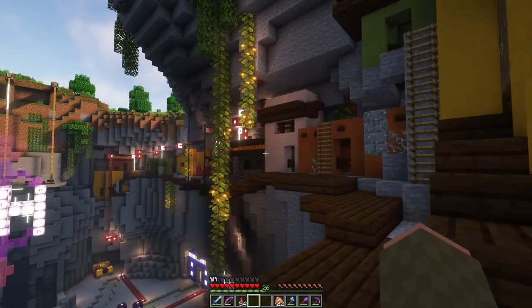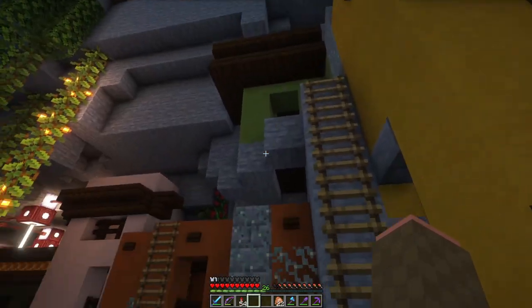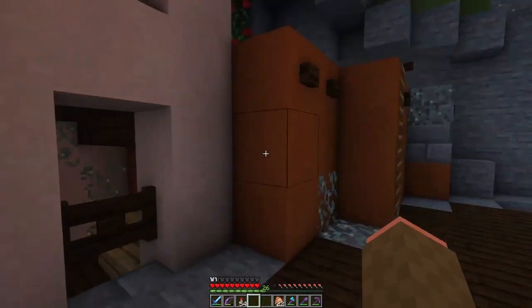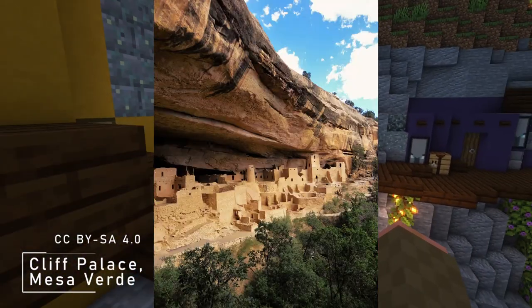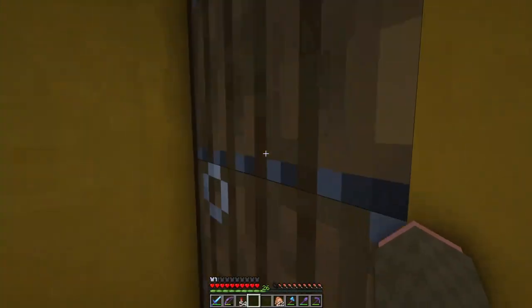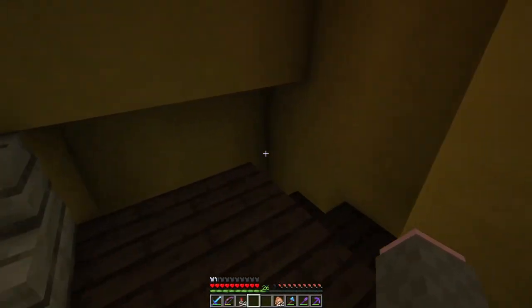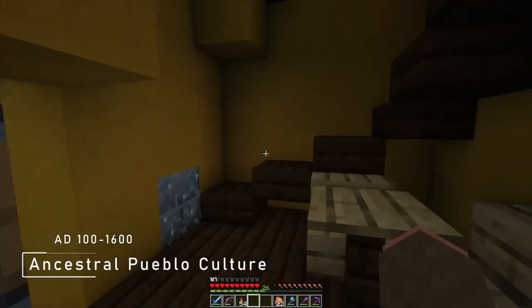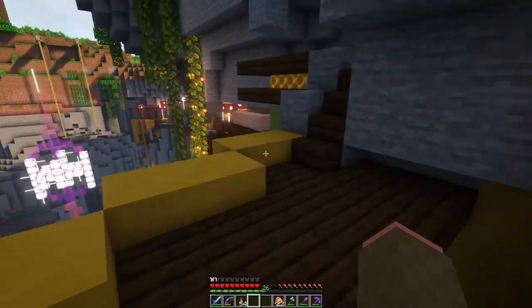We started the build with the original ancestral Pueblo inspired village. I mentioned both the Pueblo culture and what is probably their most famous site of Mesa Verde earlier in the video, so here is some quick background about that. The ancestral Pueblo culture dates back from around AD 100 to AD 1600 in what is now the southwest of the United States.